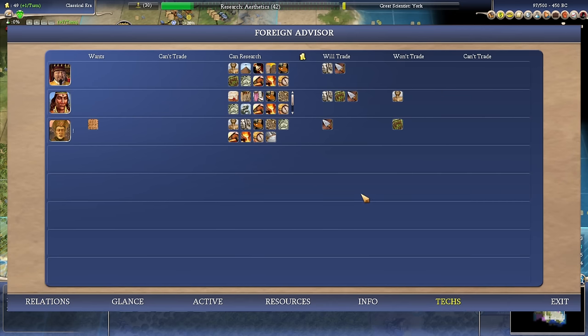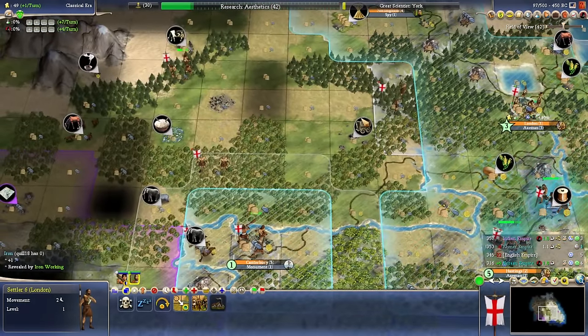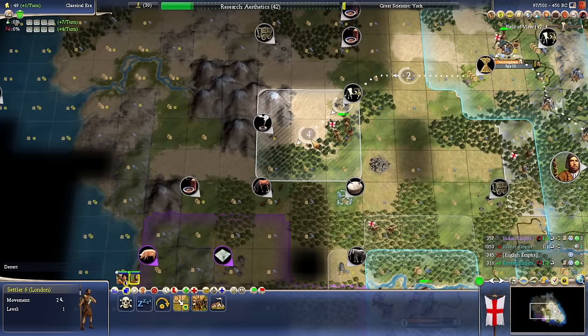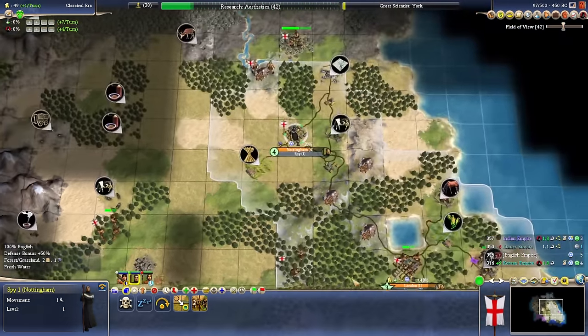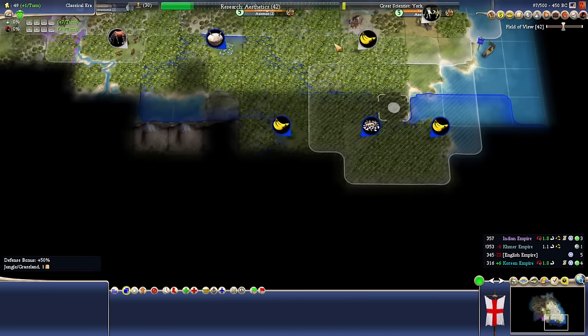We should also double-check to see if there's any other tech trading that can happen. As far as settling — I want the iron, but it will theoretically drop into our borders at some point regardless. I think I'm going to do this — we can always backfill and put a city in the middle afterwards. Let's send a spy south to figure out what's going on in Khmer territory.